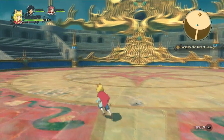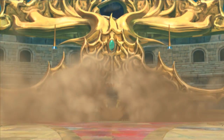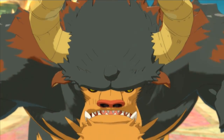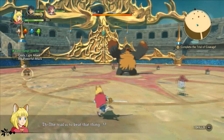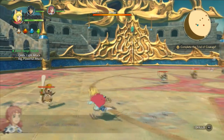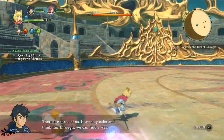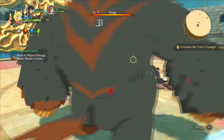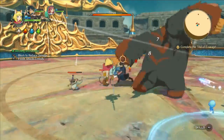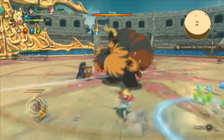And I'm guessing this is the trial we're going to have to face. Within this trial there are a couple of different activities, but for the demo specifically, it's fighting against this character Thog. He is a part of the trial of courage. In defeating Thog, Evan is able to showcase his ability to be king — it's a test of his courage and ability.